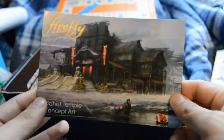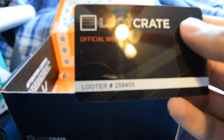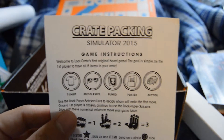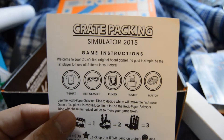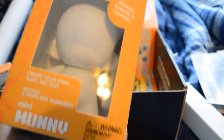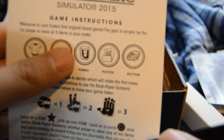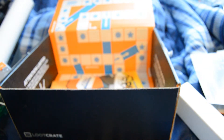And Firefly Buddhist Temple concept art. I hear about Firefly so often and quite frankly I never knew what it was, so now I got something of Firefly. And a Loot Crate official member card — it's just a card. I am apparently Looter number 256455. And this little piece of paper is the Crate Packing Simulator 2015 Game Instructions. The goal is simple: be the first player to have all five items in your crate — T-shirt, 8-bit glasses, Funko, a poster, and a button. Here it is — button. Kind of a cute button, actually.